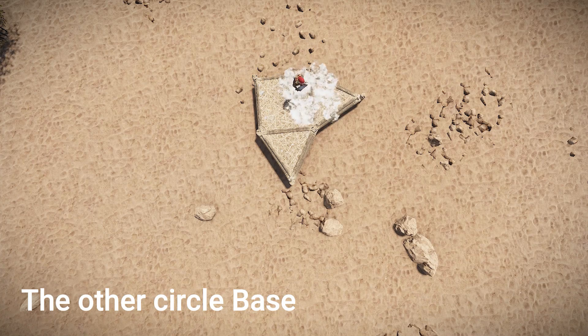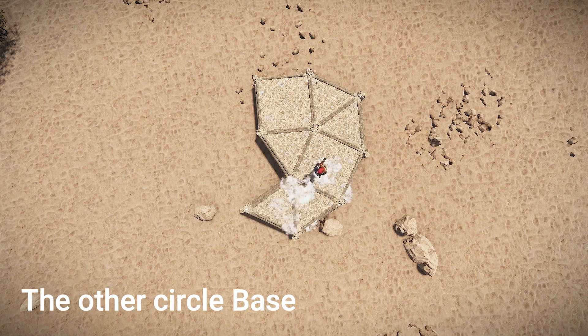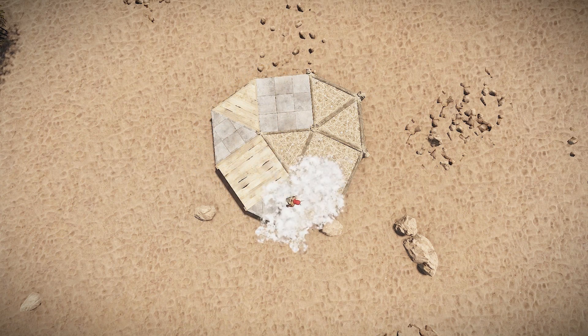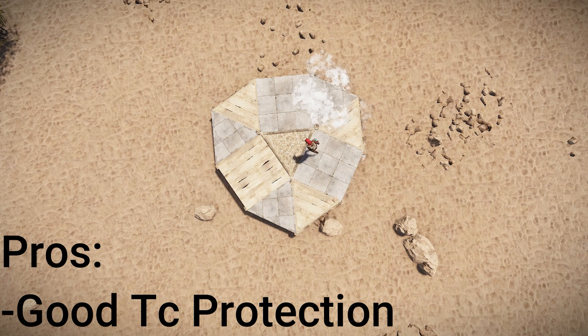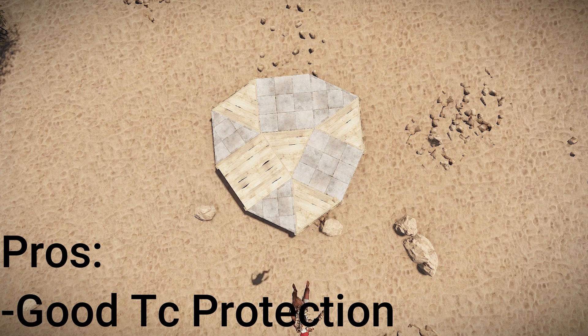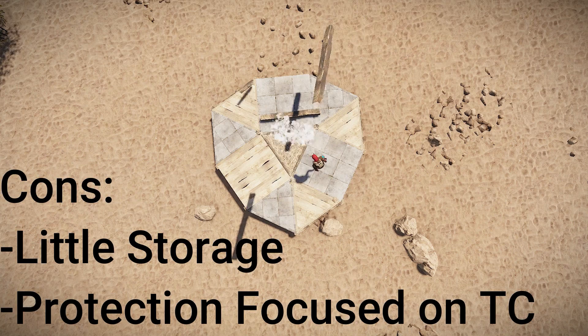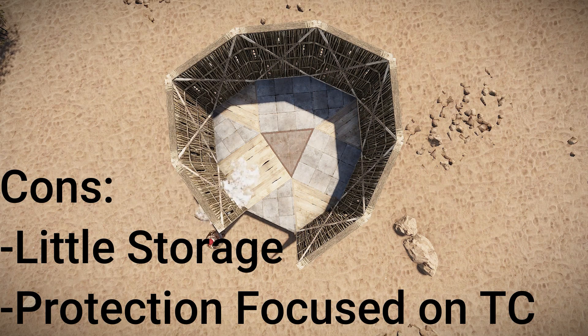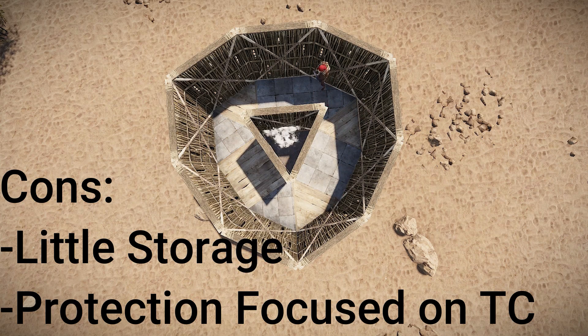Now we go to this base, for which I don't know a name — if you have one, let me know in the comments down below. This one, due to being built around a single triangle which lends itself perfectly to have a TC inside, offers three walls to TC for a relatively large price. The cons are that due to not having any direct loot rooms, but only a corridor around the TC, you won't have a lot of storage. And unlike the TC, all the other things you will own in this base will be pretty easy to raid in comparison.